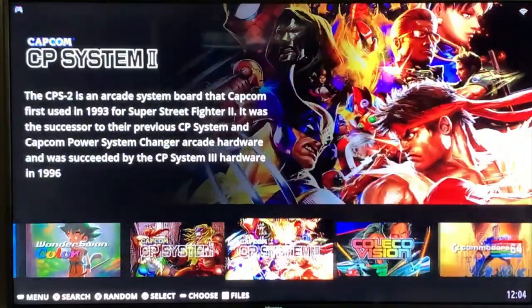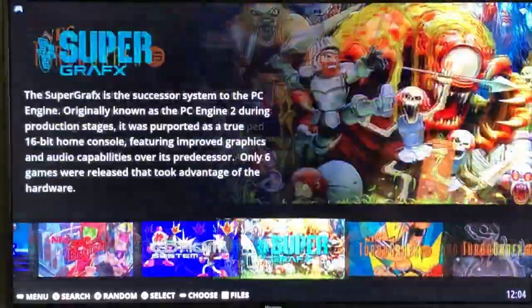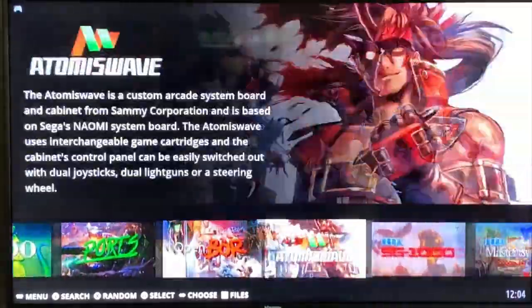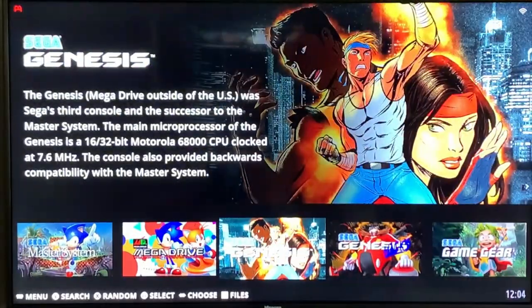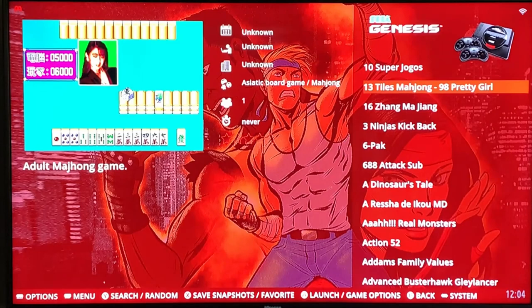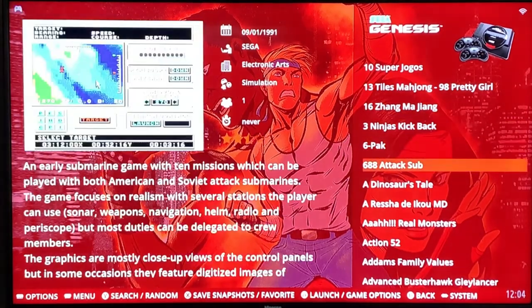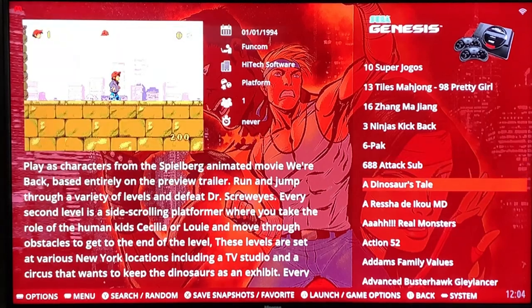What I'm not a big fan of — let me jump into Sega Genesis here — see, this is what I don't like. When you go into the system, all the games are listed here and you're scrolling one at a time. I feel like it takes forever compared to what you guys normally see me do. It just loads a lot differently.